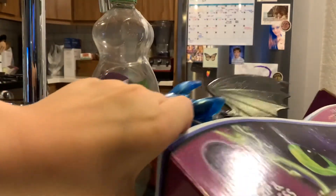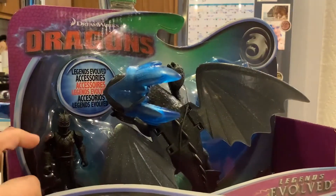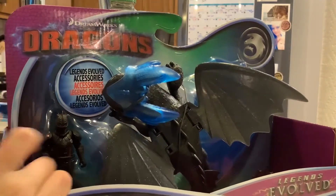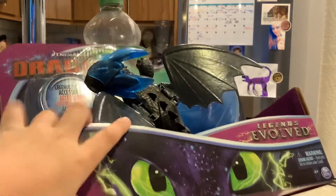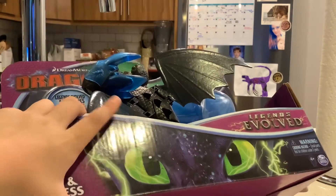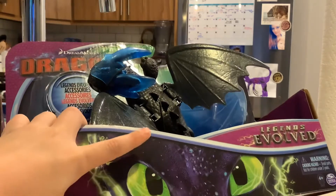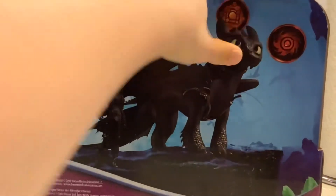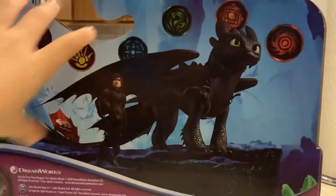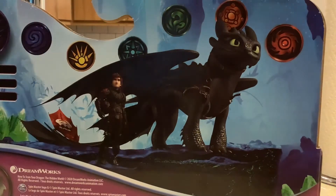Yep, there it is — that symbol on the back. I'm not actually sure what class Toothless is. Then we have Toothless's face on the front of the box. It's super cool. If you turn it around you can see Toothless — he doesn't have that blue thing on his head and he doesn't have a black thing.